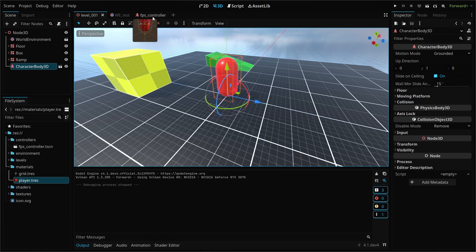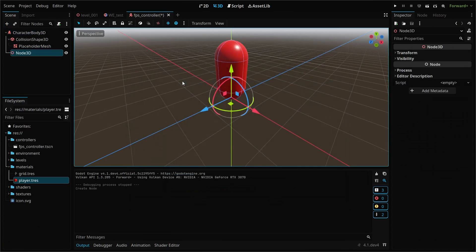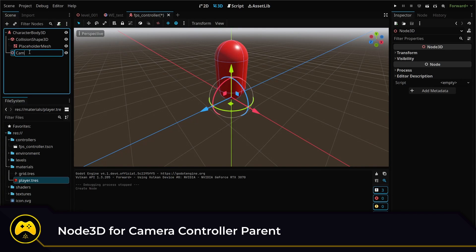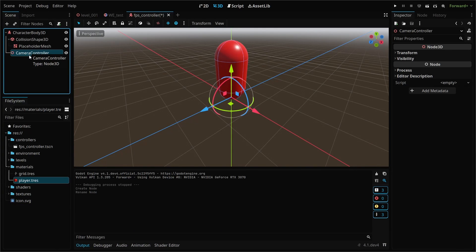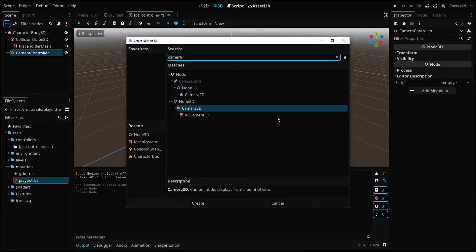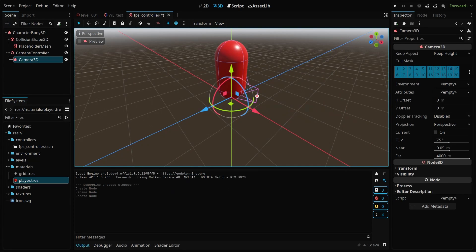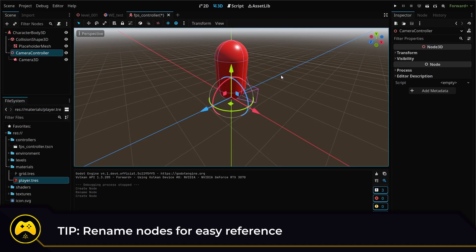To add a camera, head back to our player controller where we'll be adding another node — this time a Node3D node as the parent of our camera controller. When working within the scene tree, it can be helpful to organize your nodes to decrease clutter, make the components of your scene easier to reference, and sometimes the hierarchy of your nodes will be important. Here we want the camera controller to act as a container for our Camera3D node. It's also important to note that these nodes can be renamed to make referencing them easier within your scripts.